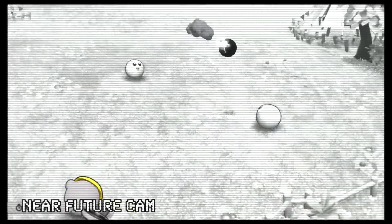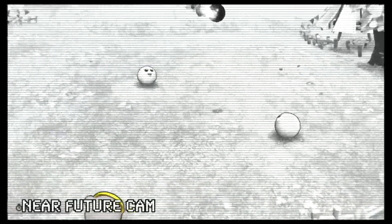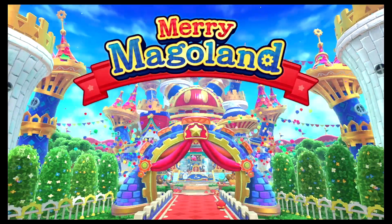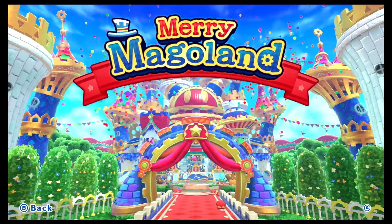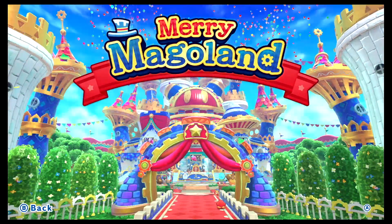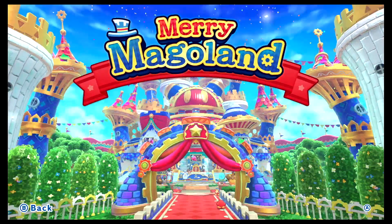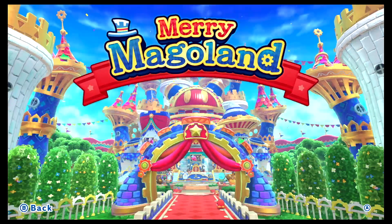Hello and welcome to the Nerd Out Shelter, where it's a safe place to nerd out. This is episode 10 of Welcome to Merry Magoland. In the last episode we did pretty well in the Checkerboard Chase and we unlocked a mask — the Nerd Out Shelter Yellow Kirby mask! Let me know down in the comments: is it creepy, is it cool, or is it creepy cool?